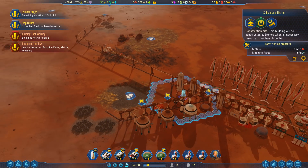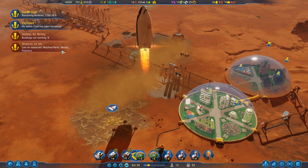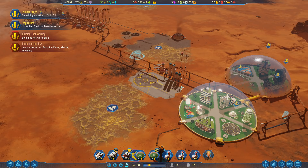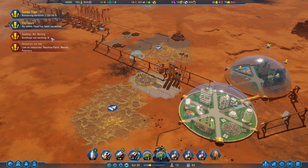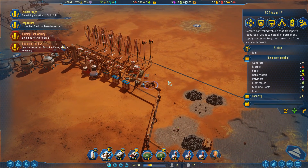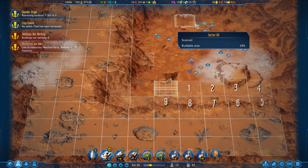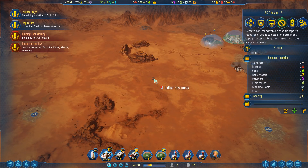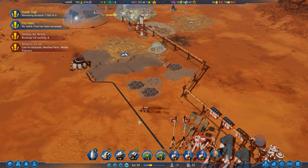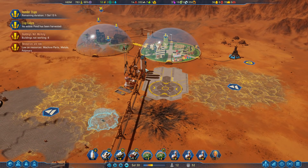Are the subsurface heaters done yet? Almost. We are once again low on machine parts — I just had more brought in. We really need to get our resources in order. This is what I was talking about with the resource shortage. We need colonists mining metals. Closing in on one day left in the Founder Stage, and we can bring in more people.